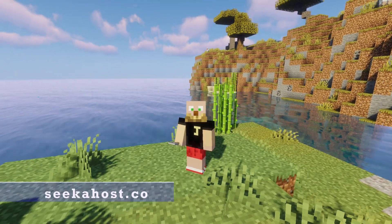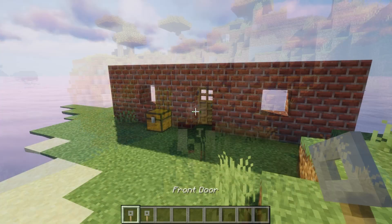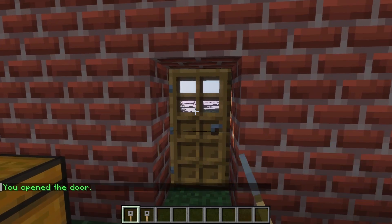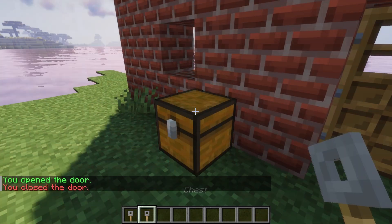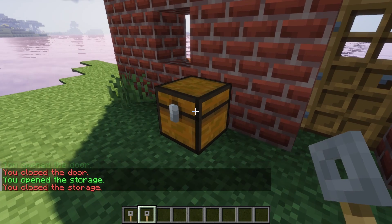What's up guys, J-Dog back here again from Seacoast and today we're going to be checking out a plugin to add locking doors and chests. With this simple and easy plugin you're going to be able to lock either your doors or unlock them, and the same will work with your chests, meaning that you can leave them open for people to use or close them and people can't use them.